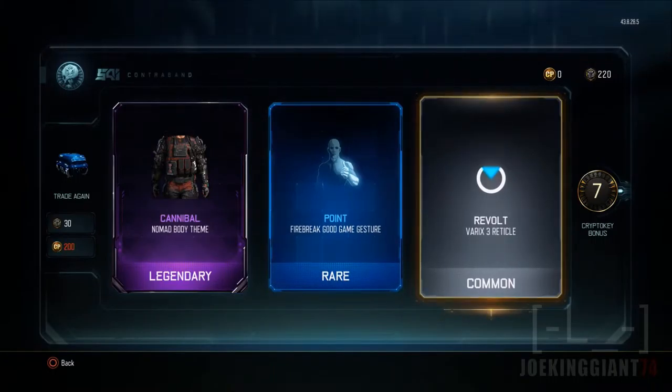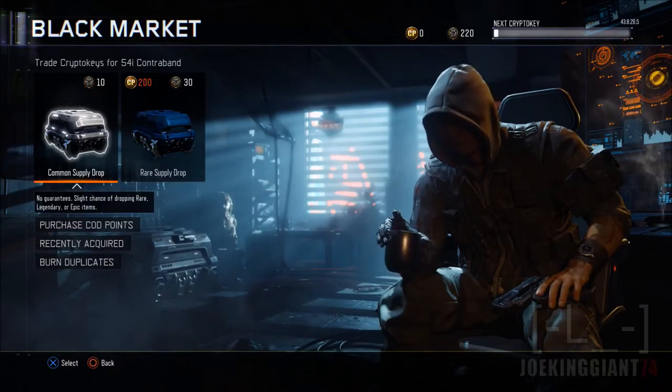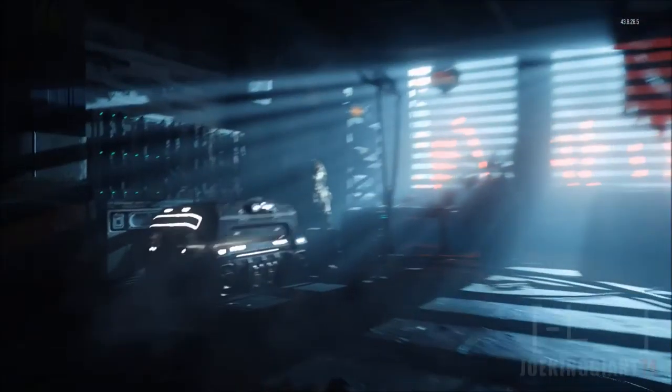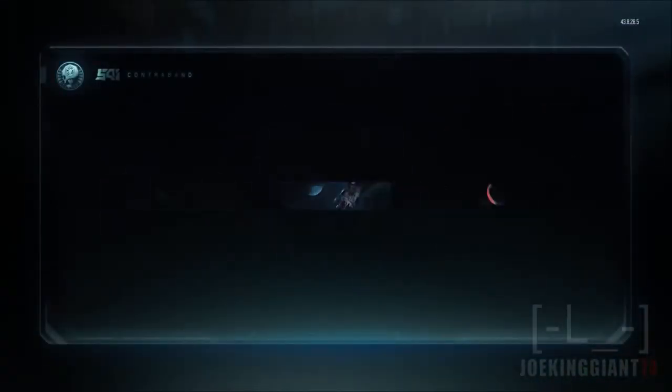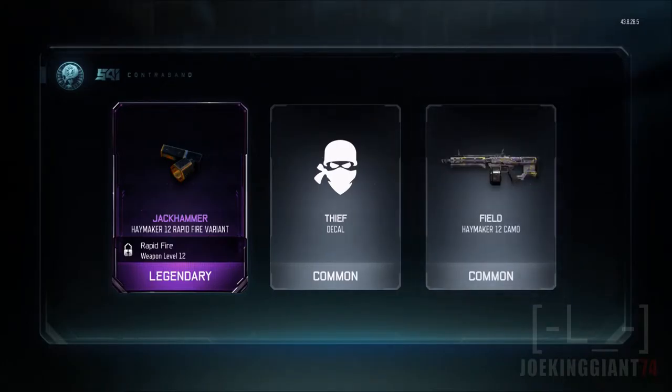So yeah, we got ourselves a Cannibal Nomad body theme. Then we got ourselves a Point gesture for the Firebreak — that's cool. And we got ourselves a Revolt Varix 3 vertical — that's not bad, it looks pretty nice. That's actually a good one to be a common. Now we're going to be opening a few common supply drops, hopefully we get something awesome.